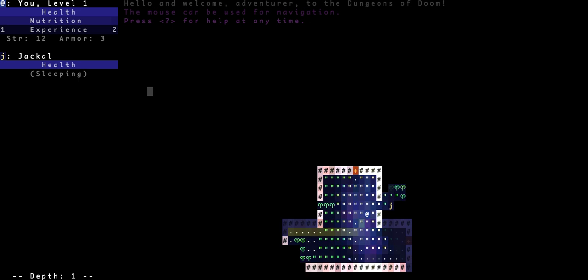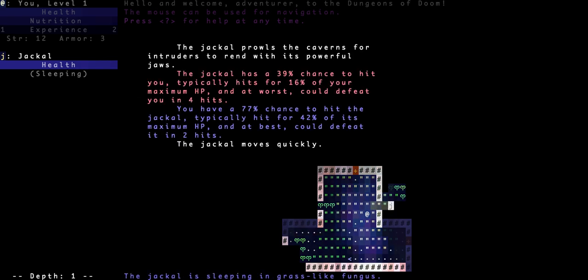Okay, this game is very — there's a lot of stuff on screen, like a heads-up display sort of thing. We can actually see that there's a jackal, what his health is, that he's sleeping — you can just highlight over it. Wow, that's very convenient for figuring things out roughly.